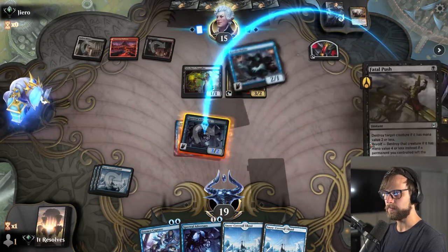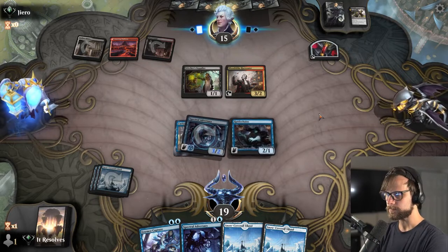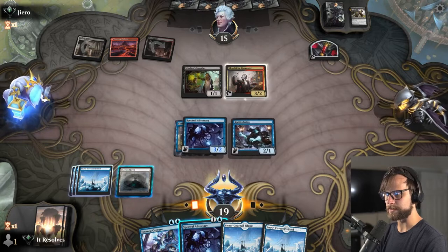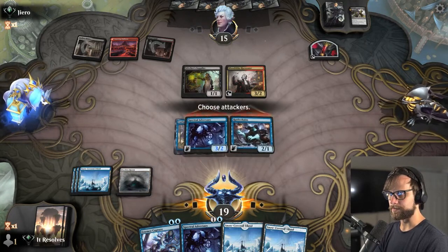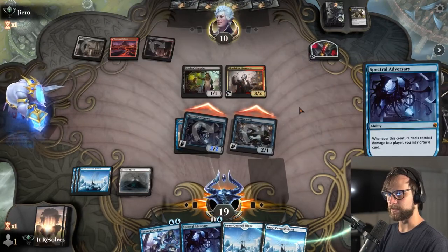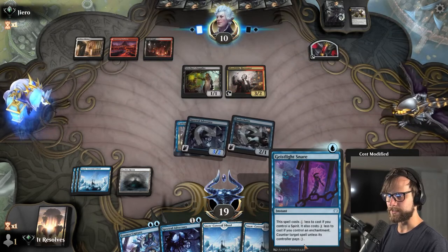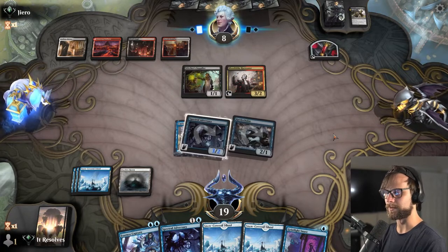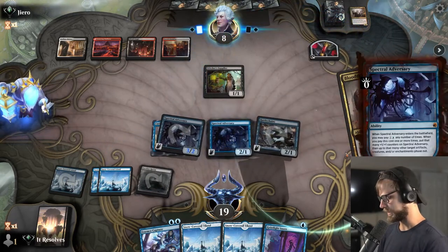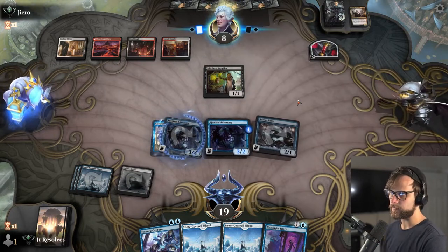If they do have another removal spell they could use it here, but we're going to make them two-for-one — and it looks like they don't, so that's fantastic. Let's see what they're actually up to. They're not going to attack. We definitely want to get that Faceless Haven down. Let's get the attack in. They could use that ability but we actually have a response, which is kind of nice. This is quite good — it's a soft counter but a difficult one for them to play around unless it's Fatal Push. Let's go ahead and Spectral Adversary here. Now we just have more threats on the field.